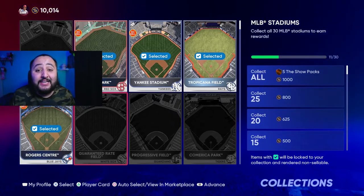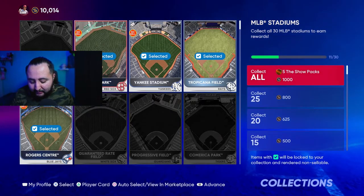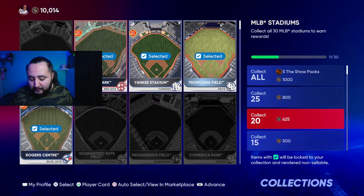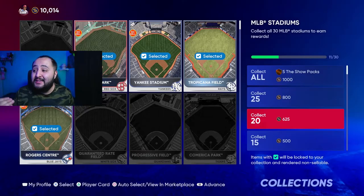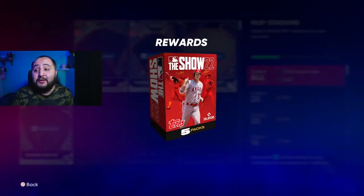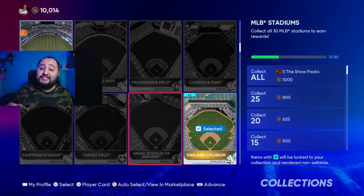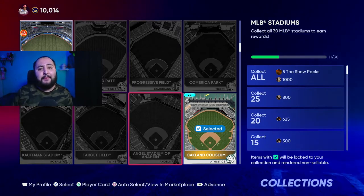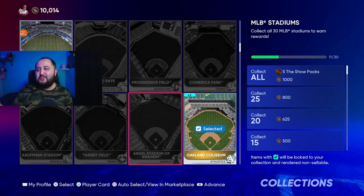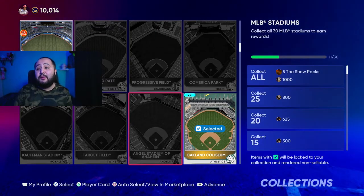Now we're moving on to the major league stadiums. This one is a little bit more expensive, but if you collect all of them, you're getting 3,375 stubs as well as a five show pack bundle. Please go get this done. With these collections, you can also save it over time as you keep opening packs and playing the game — you don't have to do everything right now, especially this one since I still need 19 more stadiums.